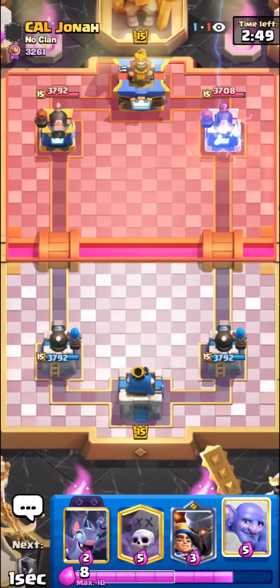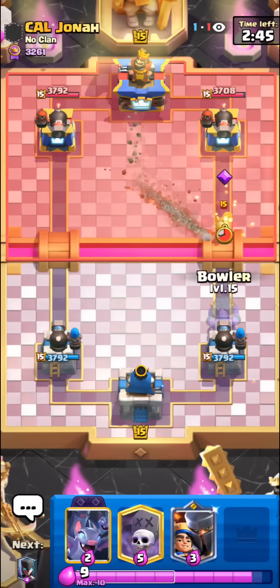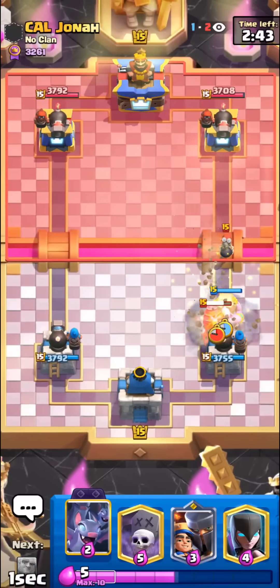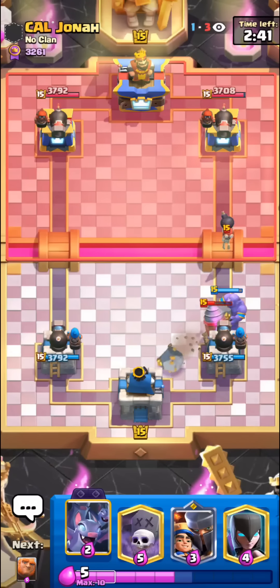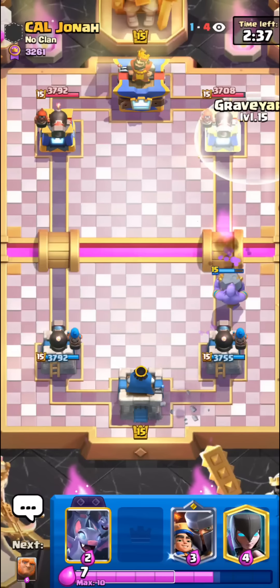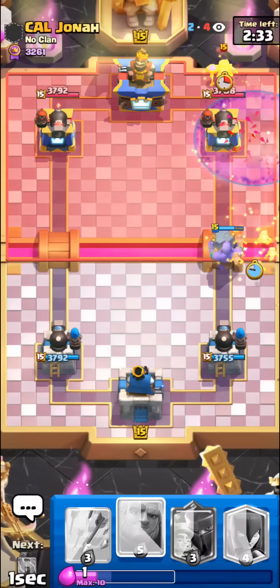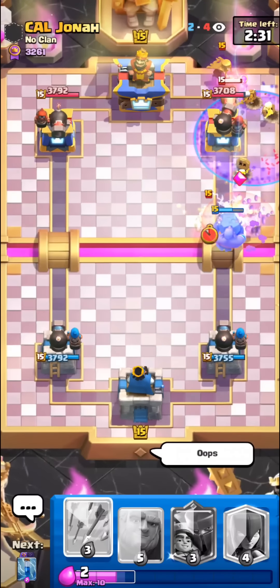It's Goblin Drill — I'll go for the Bowler. Bomber shouldn't splash our tower. I love the Bowler interaction versus Drill, it's so nice how it always kills that first Goblin so easily. I'm gonna just go in with Graveyard, Graveyard will tank for the Bowler.